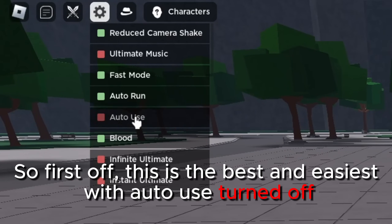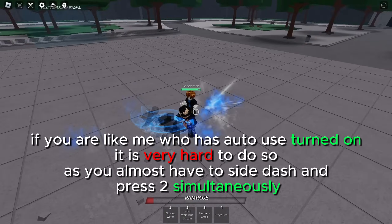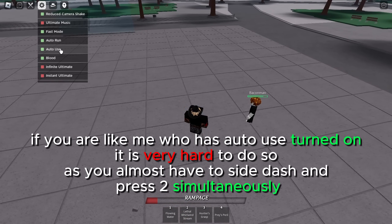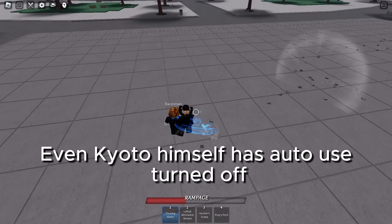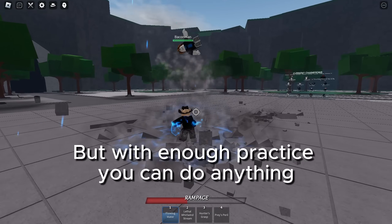This is best and easiest with auto-use turned off, as you can easily use lethal whirlwind very fast. If you are like me and have auto-use turned on, it's very hard to do, as you almost have to side-dash and press simultaneously. Even Kyoto himself has auto-use turned off, but with enough practice you can do anything.